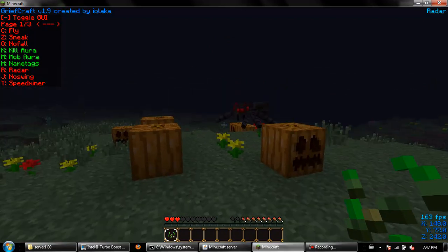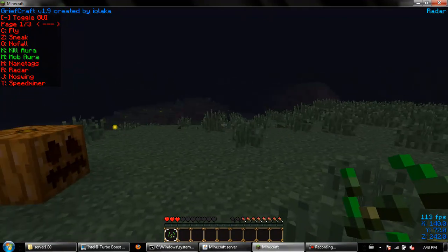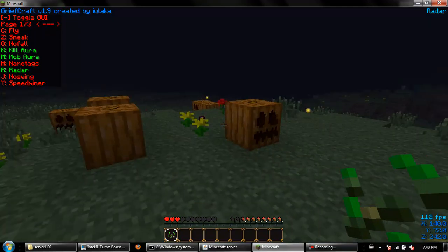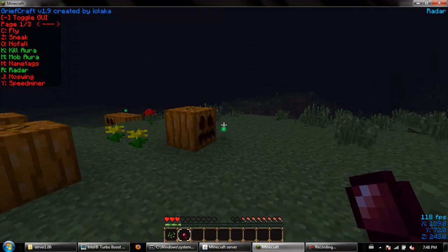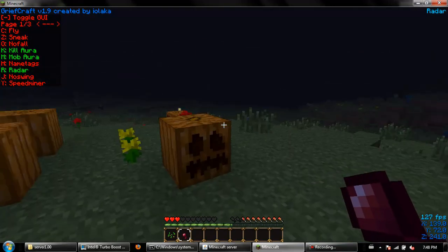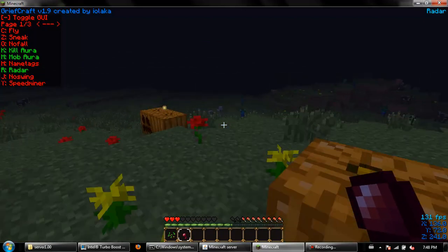Name tags — what that does is, you guessed it, show people's name tags. Unless you didn't guess it, in that case I don't care. Radar — there it is. Radar tells you where other players on the server are.